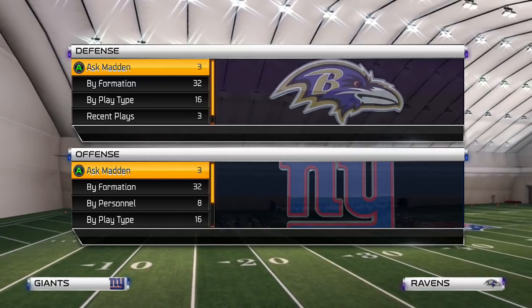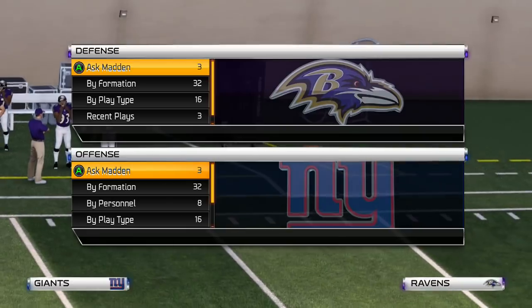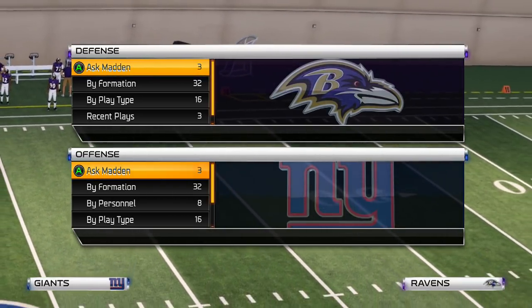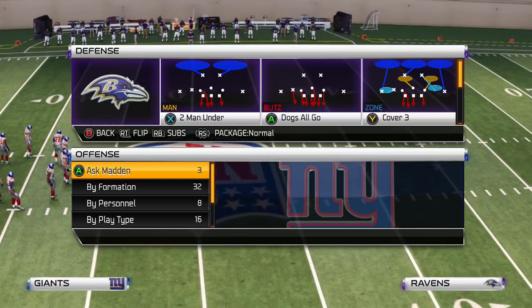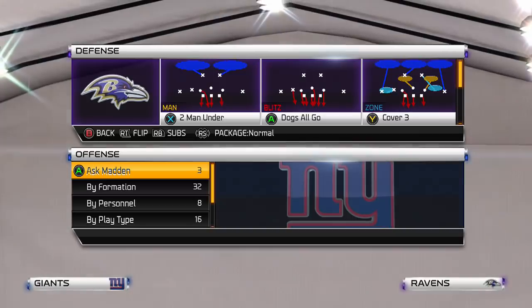What is going on YouTube, it's your boy Takeaway here. In this video I'm going to be showing you guys how to completely lock down the buck sweep with just one adjustment. What you want to do is pick the formation 3-3-5, 2-men under, and if you know which side the buck sweep is going to, that's the side you want the linebacker going to.